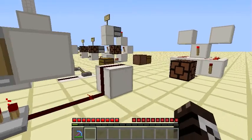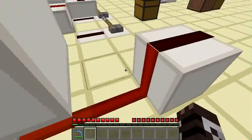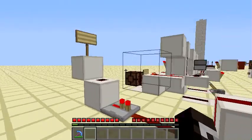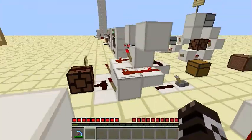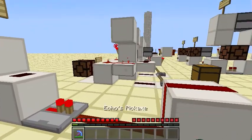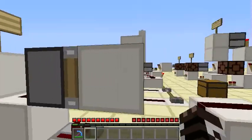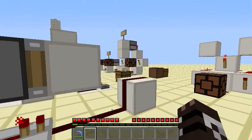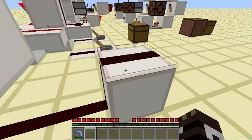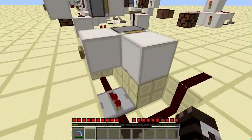Basically what happens is you push a button and you get two pulses. So you push it once — Minecraft is having some problems right now with some redstone glitches — but basically you push a button, this gets powered, then it gets cut off, then it gets powered again before it gets unpowered, and you get two quick pulses. This works with both designs.